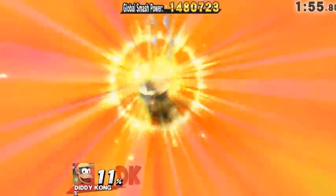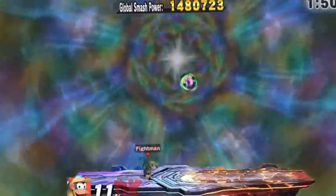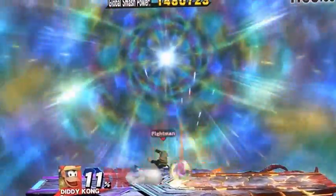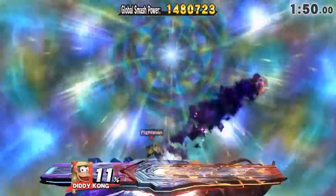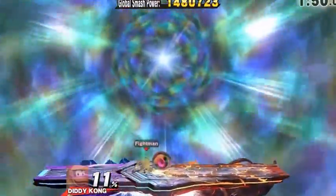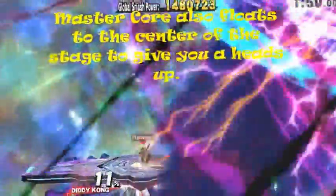Once you've defeated the Master Fortress, now it's on to the Master Core. Be aware — this Master Core does explode if you're not fast enough with taking it out. Once you get to the Master Core part it should be easy. But if it turns red, then you pretty much failed to beat Master Core and it will self-destruct and kill you.